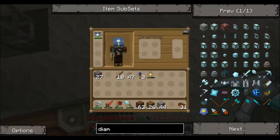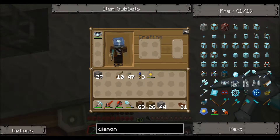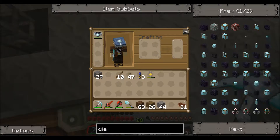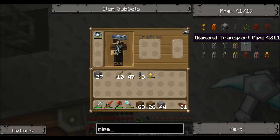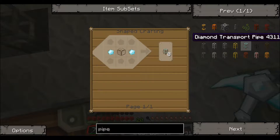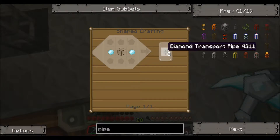Now what a diamond pipe does - let me go and show you. A diamond pipe is right there. And what it does, it is kind of expensive - it's glass and two pieces of diamonds, and it gives you eight.